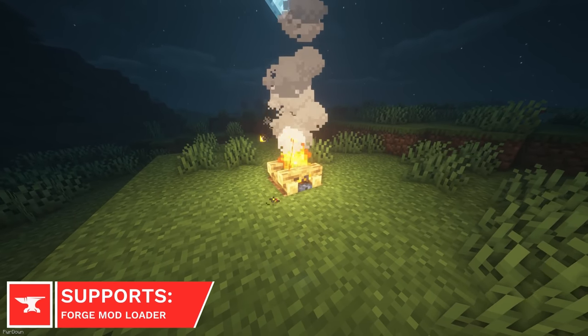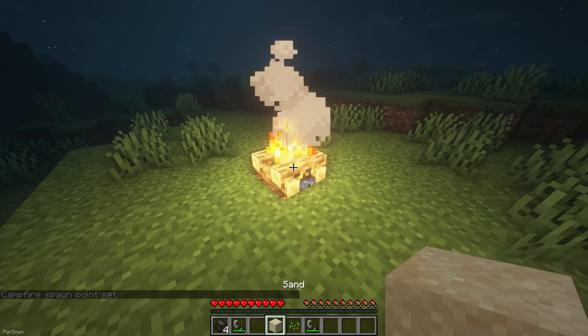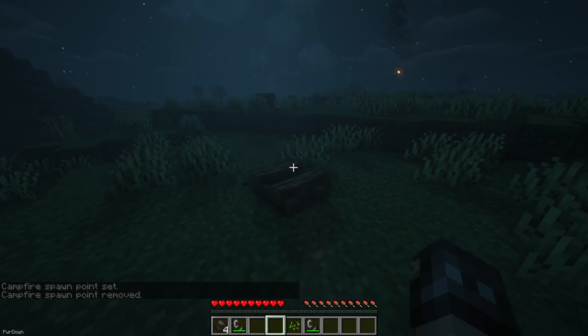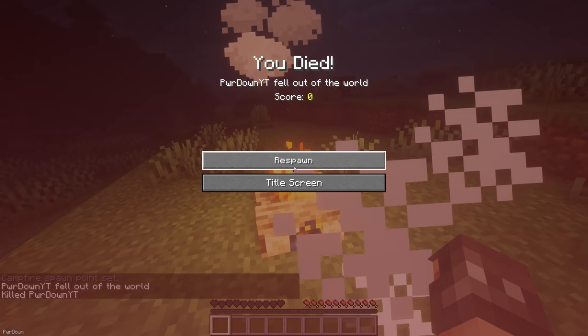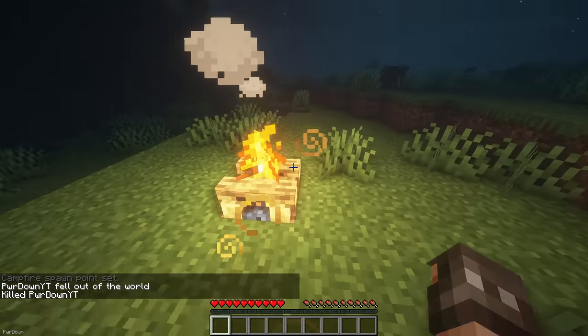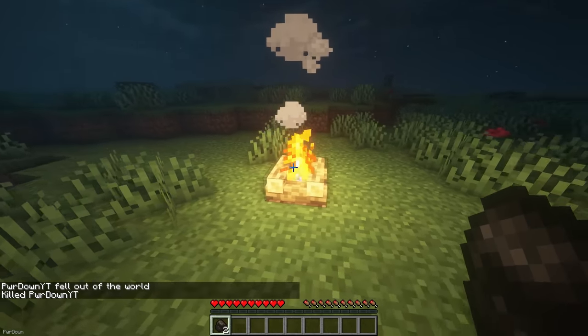Campfire Spawn and Tweaks make some useful changes to campfires. When you light a campfire, it will now create a spawn point on top of it, and you'll also be able to extinguish campfires by using Dirt, Sand or Soul Sand. If you respawn on top of the campfire, then you'll also receive 10 seconds of fire resistance. You don't have to lose the spawn point of your bed either, as you can easily override it.